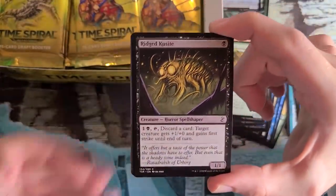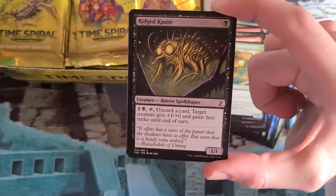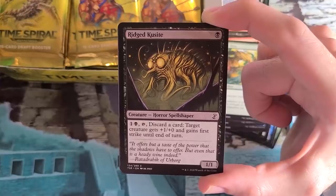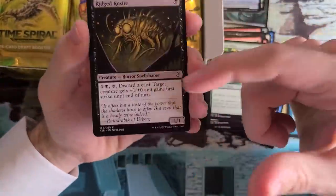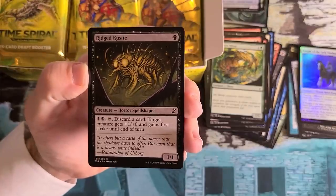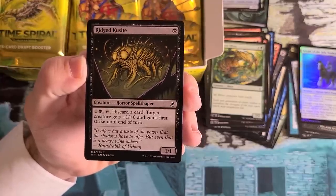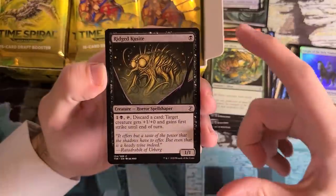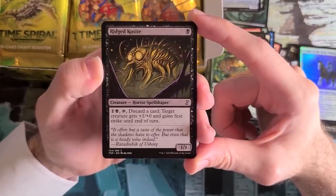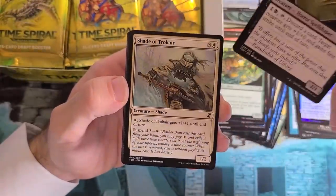Ridge Rannet — you might be wondering, what is a Ridge Rannet? Well, Time Spiral block is all about the deepest cuts you can possibly imagine. This creature's ability is two mana, tap, discard a card to give a creature +1/+0 and first strike. It's a Spellshaper, a creature type denoting you discard cards to cast a previous Magic spell. The spell this is casting is Guided Strike, a white card — and here's where I blow your mind: the name Ridge Rannet is an anagram of Guided Strike. That is the joke. That is how deep they went on some of the references for this set.